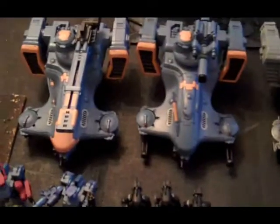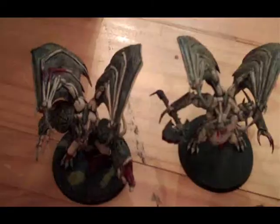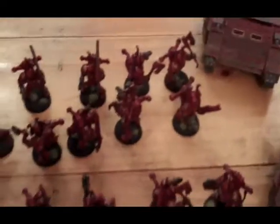The Avatar crew there, two Hammerhead gunships — ion cannon and railgun — a Broadside, two fast attack Piranhas. Alright, two thousand points. For the Plague Marines, we've got two Daemon Princes for the HQ.